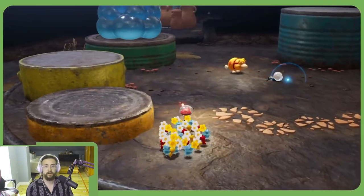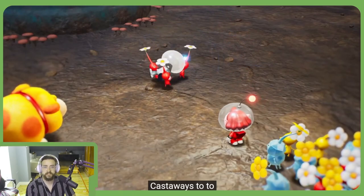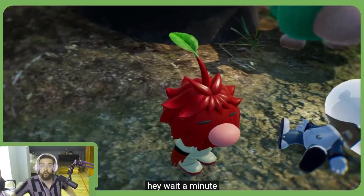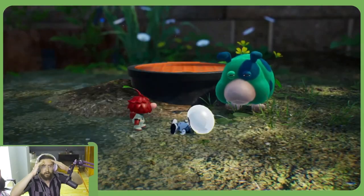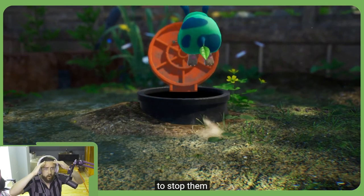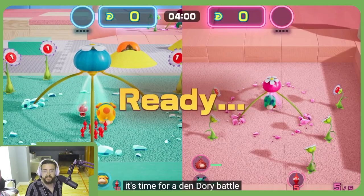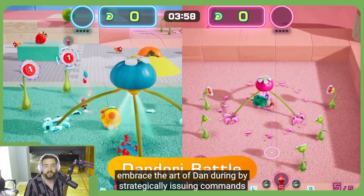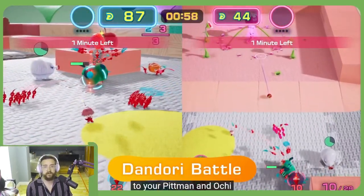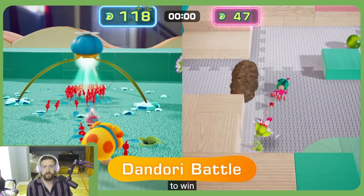You might unexpectedly find some castaways, too. There's so much to see. The backgrounds show so much. A leafy individual just nabbed the castaway - you've gotta stop him! Is that Olliman? It's his eyes! It's his nose! And save the castaway.